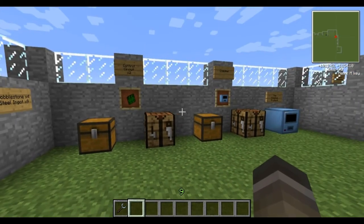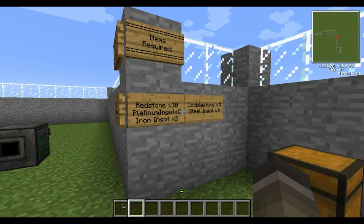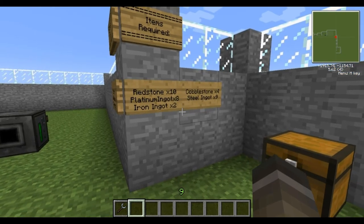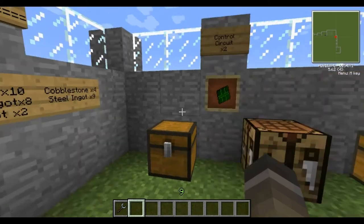The first thing we'll show you how to make is the combiner. The items required are redstone x10, platinum ingot x8, iron ingot x2, cobblestone x4, and steel ingot x9.